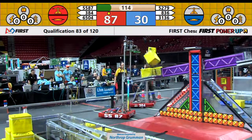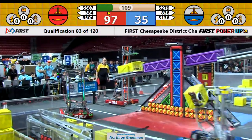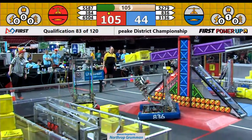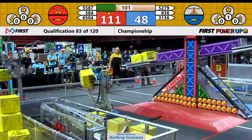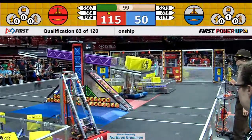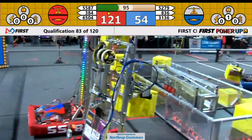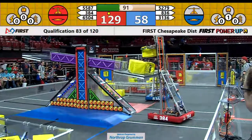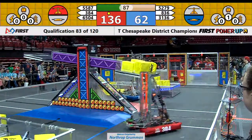8-36, with the most amount of wheels I've seen on a robot this year — they have one heck of a lot of wheels. We've got some fighting going on for the cubes. 8-36 is not going to let 5587 have a cube that easy; they're going to make them work for it. They're also going to make the Red Alliance work to keep control of their switch — a good strategy, trying to negate those points.